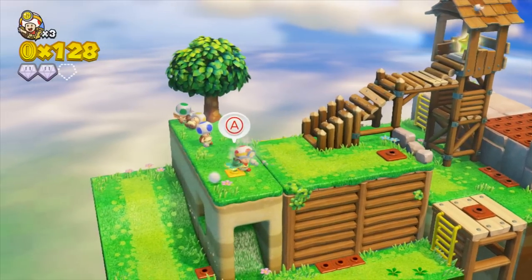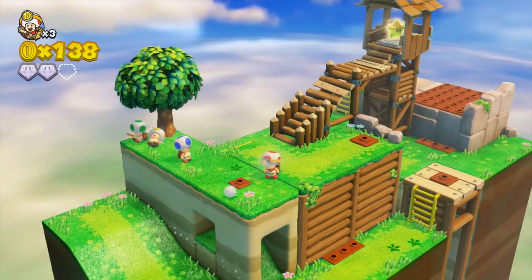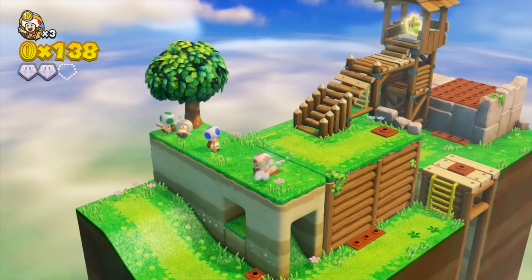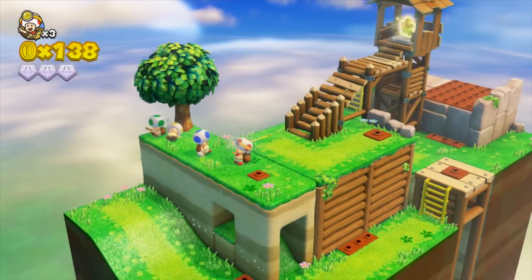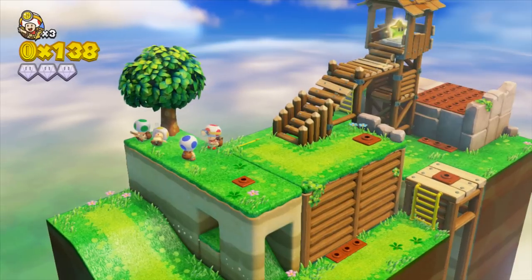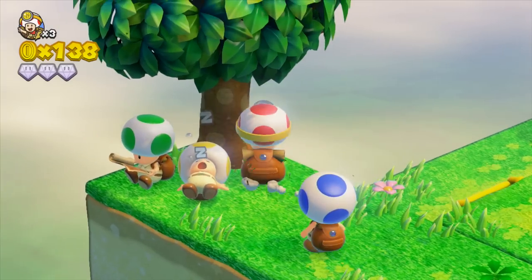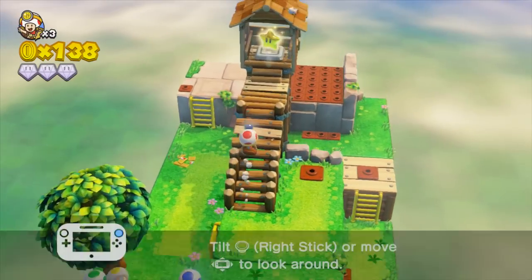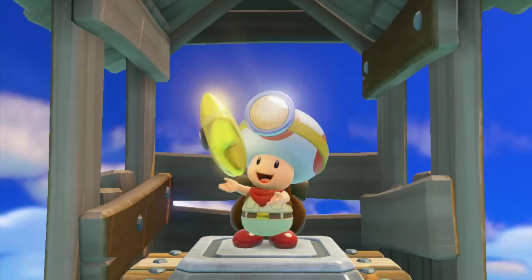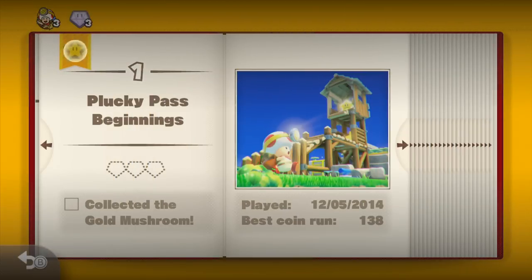Up here we have the Toad Brigade. There's a mushroom — if you get hit, you turn into small Toad or something like that. The mushroom will make you grow back into normal size. Sometimes they'll give you jewels and stuff like that, so it's kind of important to interact with them. And that should be it for this level. It's a pretty short level, but it's basically here to introduce the concepts of the game, like I said earlier. This game is a lot of fun — I'm actually having a lot of fun.